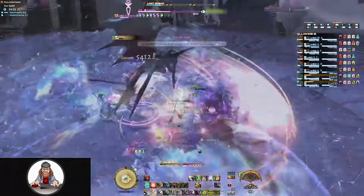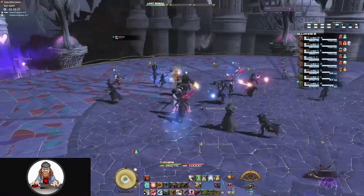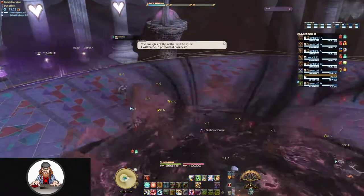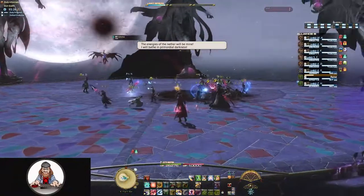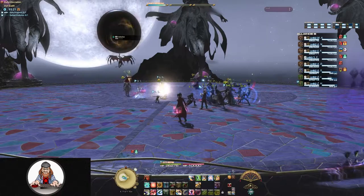When his phase transitions, Diablos is going to fly out of the arena and summon a large life gate, which you need to begin DPSing down. It will replenish its health multiple times, but you just need to keep at it or the raid will wipe.